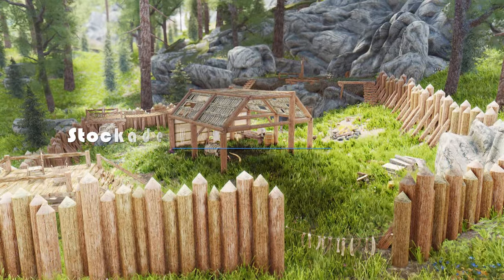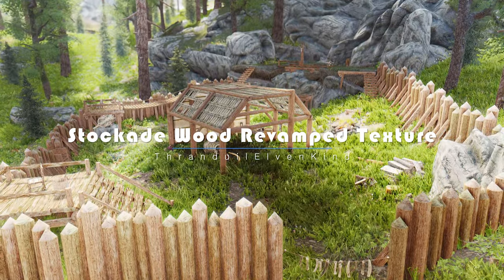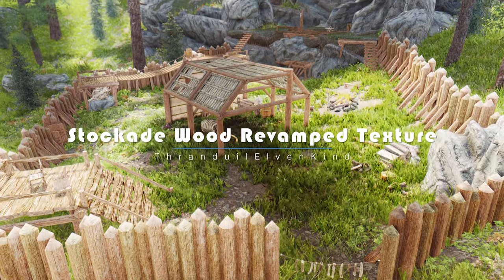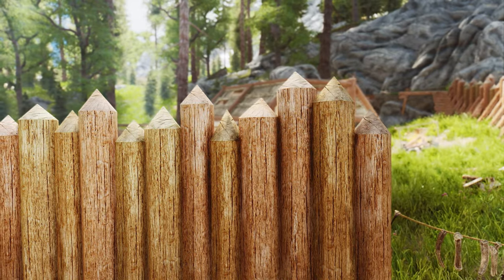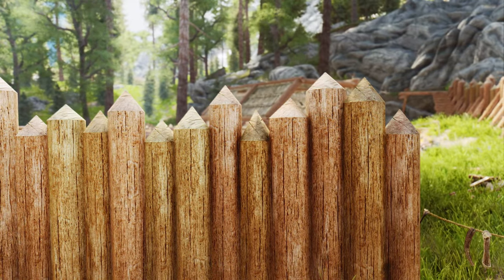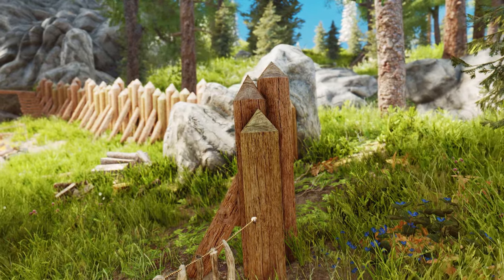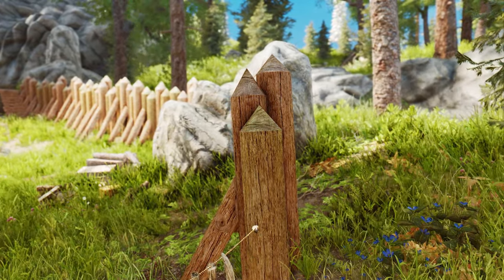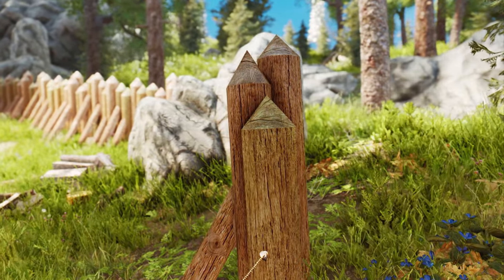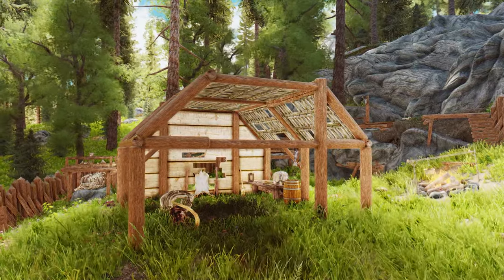This remarkable mod offers a breathtaking retexturing of all stockade wood textures, available in either 4K or 2K resolution. Get ready to immerse yourself in a world where every stockade is a visual masterpiece. Previously, stockades could appear monotonous and repetitive, but not anymore. With the Stockade Wood Revamped texture, you now have three captivating options to choose from: old gray, painted, and brown.